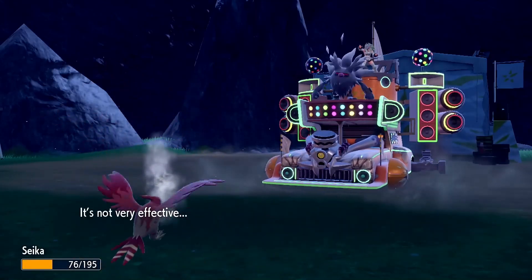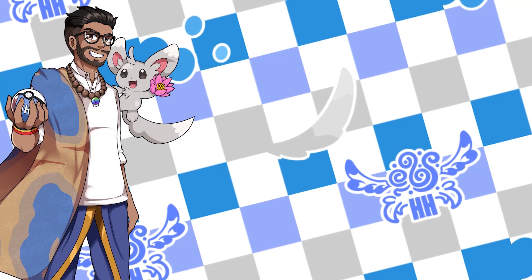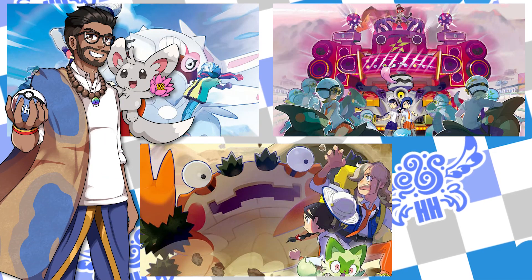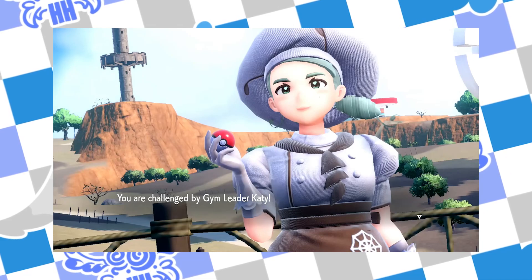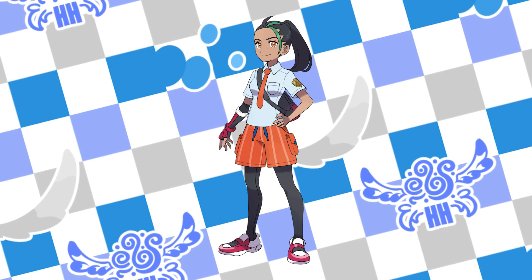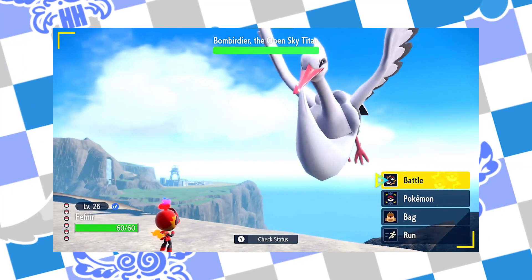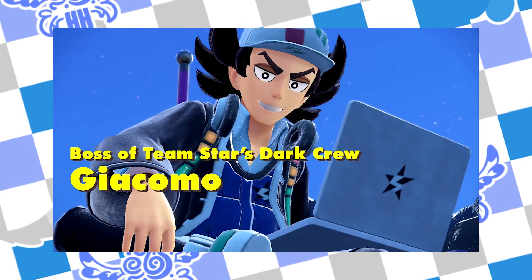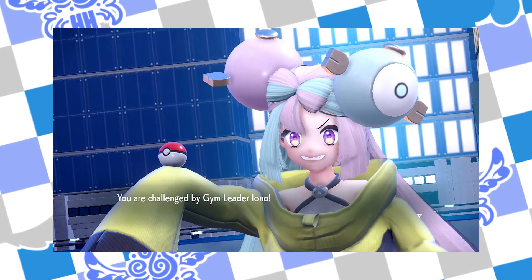So those are the correct orders for all the different story paths in Scarlet and Violet. If you were to put all these paths together, the most sensible level-based order would be: start with Katy, then head with Arvin to fight the Rock Titan. Go back to show Nemona you're still committed to the gym challenge by taking on Brassius, then bounce back to Arvin and the Flying Titan. Next, take on Giacomo and proceed with Operation Starfall. After that, take on Iono, and then beat Mela and her squad as well.